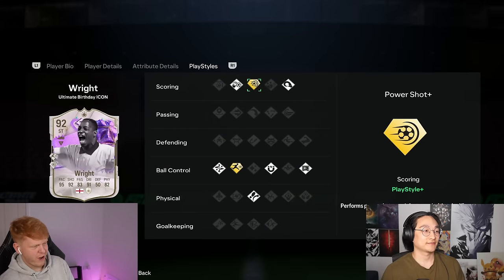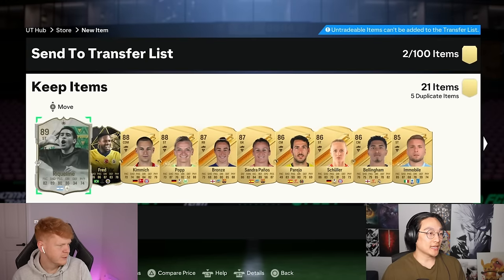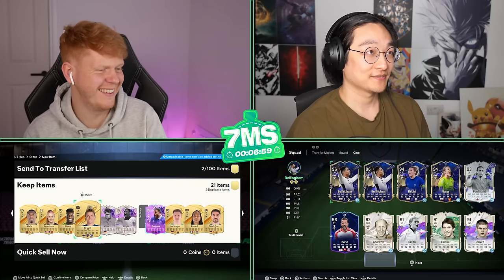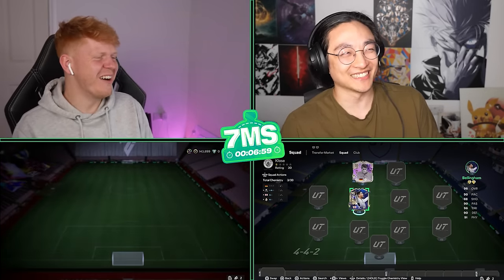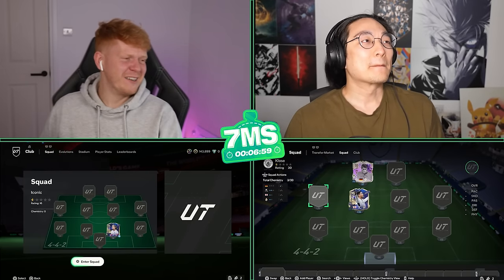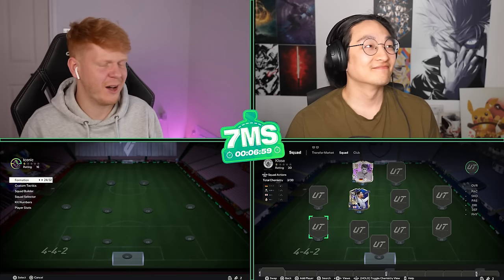I'm not gonna lie, even the Closer card looks flipping insane - Power Shot Plus and Aerial Plus. And Raquel has Power Shot Plus and Rapid Plus too, decent. As a second player - there's Bellingham here as well. I feel rude using Team of the Year Jude Bellingham as my second player but I'm going to do it anyway. Do I have Team of the Year Renard? If I do she'll be in too. So it's going to be Ian Wright and Renard versus Closer and Team of the Year Jude Bellingham - if that's not a Seven Minute Squad you want to watch, I may as well pack up my bags.